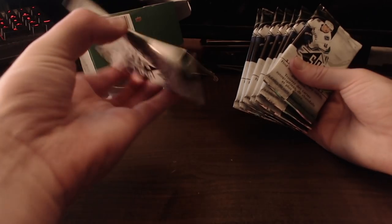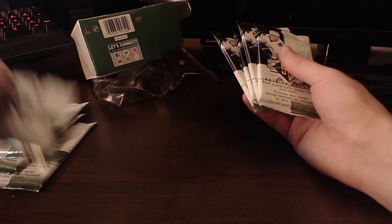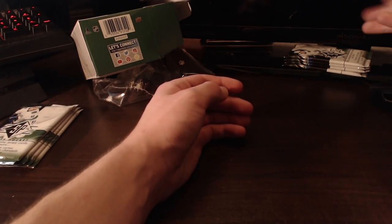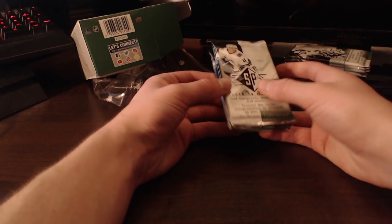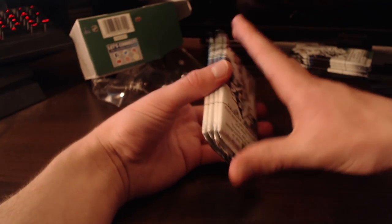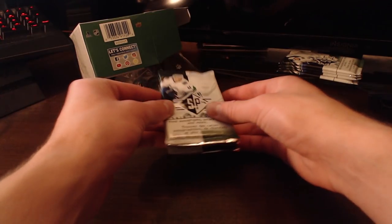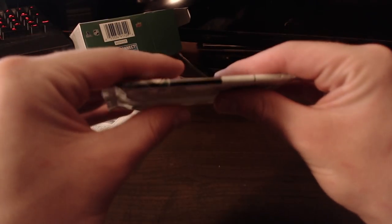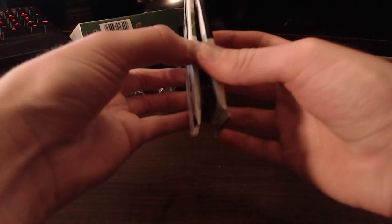I definitely want to open up this one because this could be a solid plus two right there if that's a jersey. So I'm going to pick this one, this one, and go with the middle — that's going to be 20 cards right there. If we don't get goalies, we'll just get free agents or guys from the minors. We'll save the other packs for another episode. Hopefully we get 18 skaters and two goalies — that would be great. This one's definitely thicker, so we're going to save that one for last.